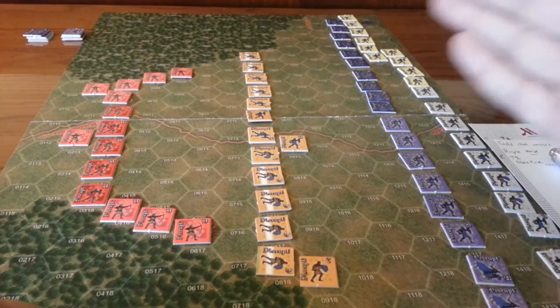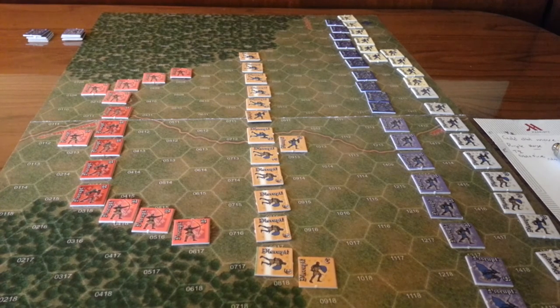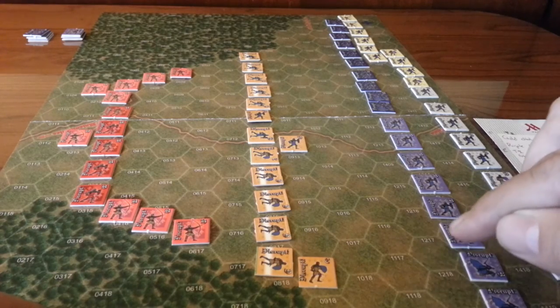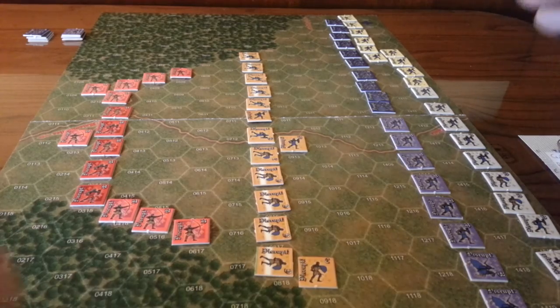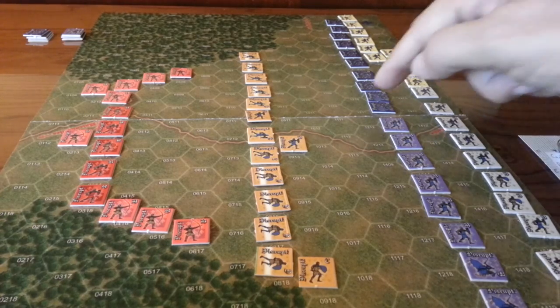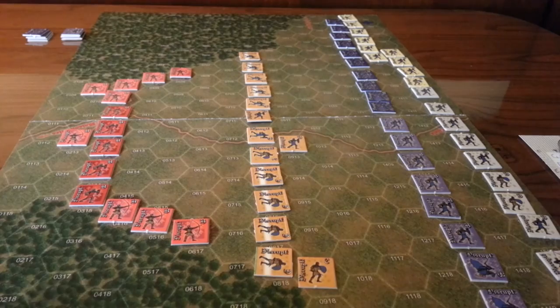There are also cavalry charges and some other things going on. A couple of things that are a little ahistorical or atypical of the time: you can move through formations, so infantry can move through a cavalry formation without any movement effect. The command and control is handled by color coding of the unit — each color is considered a wing. It doesn't have any leadership mechanics in it, which would have been kind of cool to have some leaders, though I'm not sure how that would apply to the game rules.